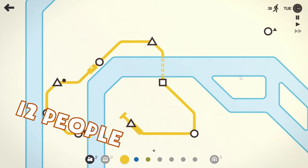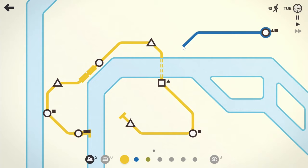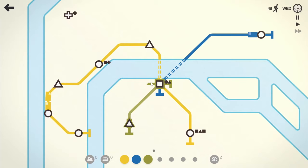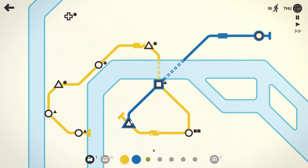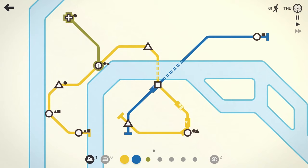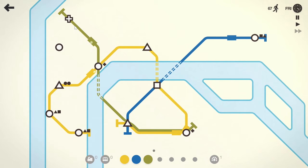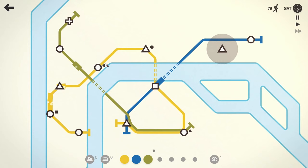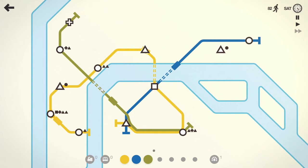Now I'm going to use a second line here and connect it here and here. It uses up one of my trains. I accidentally activated the brown line, which maybe I'll use here — I have another bridge unit. Let's go here, here, here. That line will serve people who want to go to the plus location; they'll need to hitch a ride on this dark green line. Let's connect it to the yellow there.